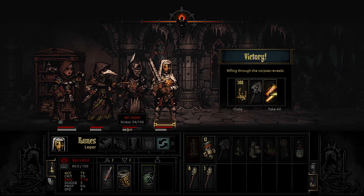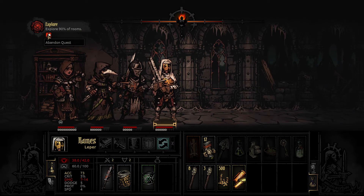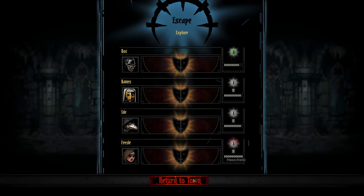Look at how much stress they took in that first round of combat. So we're going to take this treasure and we're just going to get out of here - going to try something new instead. Trinkets and baubles, paid for in blood. Wounds to be tended, lessons to be learned.